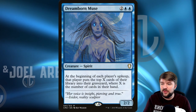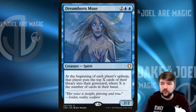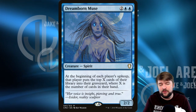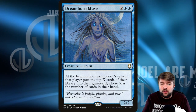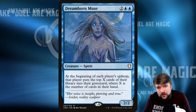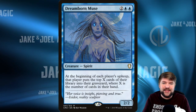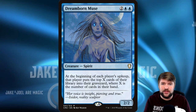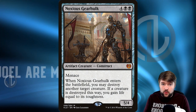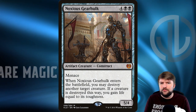Dreamborn Muse does the same thing — at the beginning of each player's upkeep, that player puts the top X cards of their library into their graveyard where X is the number of cards in their hand. We're just going to be giving ourselves more options, filling up opponents' graveyards and ours so that hopefully we can get an excellent Garuda into the battlefield, or use cards to return those creatures from graveyards to our battlefield.